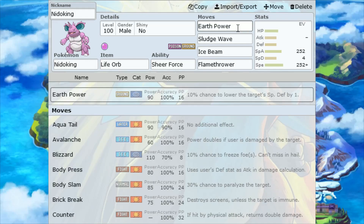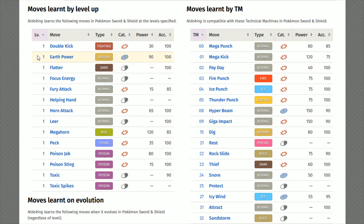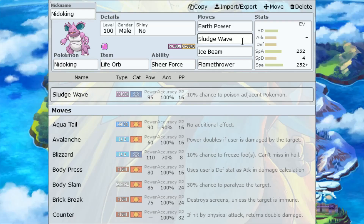Move number one is going to be Earth Power. You get a same type attack bonus — Ground type, Special Attack category, 90 power, 100 accurate, with a 10% chance to lower the target's Special Defense by 1. All of these moves are going to have secondary effects that are nullified given the Sheer Force ability. Nidoking is going to learn Earth Power natively.